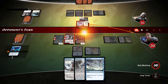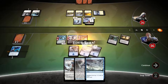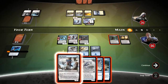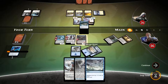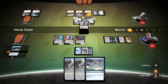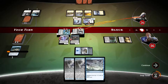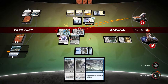Opponent swings, I take it. Four damage to our face. Coastal Discovery — what creature can I get? I don't have any. I can do Mist Intruder and have the Hydro Lash up, or I can just do Coastal Discovery. I'll do Coastal Discovery. We drew into an Island, so Mist Intruder it is. Let's swing with everything. Opponent takes damage, cards get exiled.